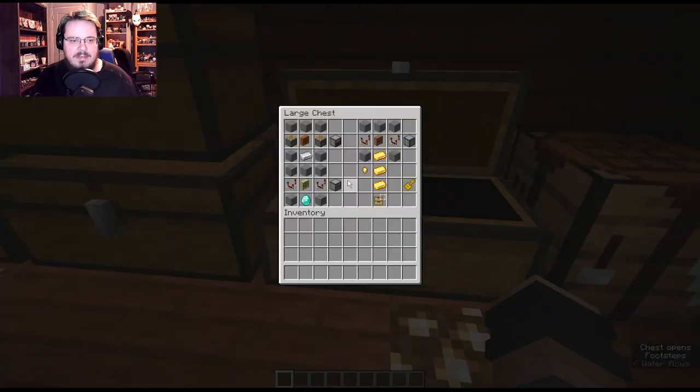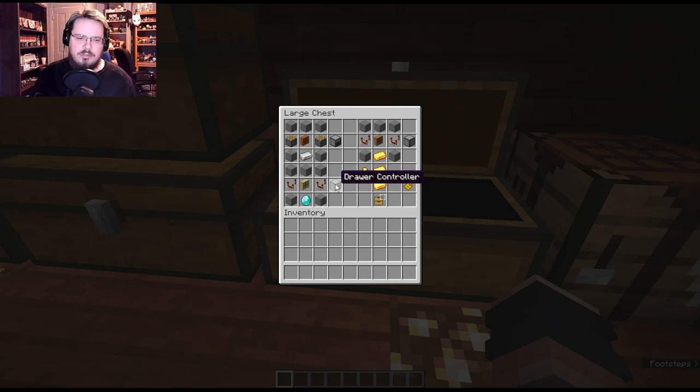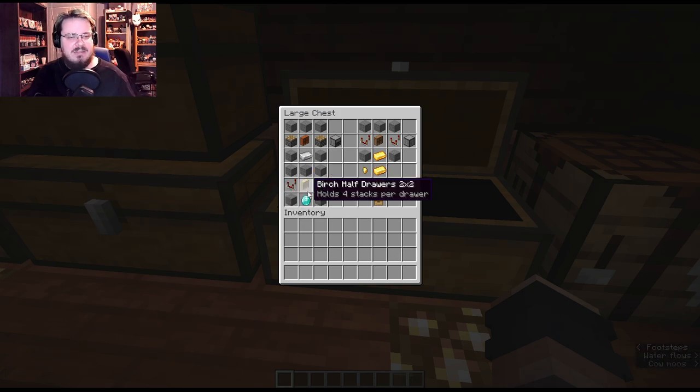Back here is a compacting drawer, which allows you to put in an item and it will compact it down and store it that way too. There are three slots: the base drawer, single compacted drawer, and double compacted drawer. Each drawer holds 128 full stacks, which is a lot. That's made with five stone, an iron ingot, two pistons, and any sort of drawer.